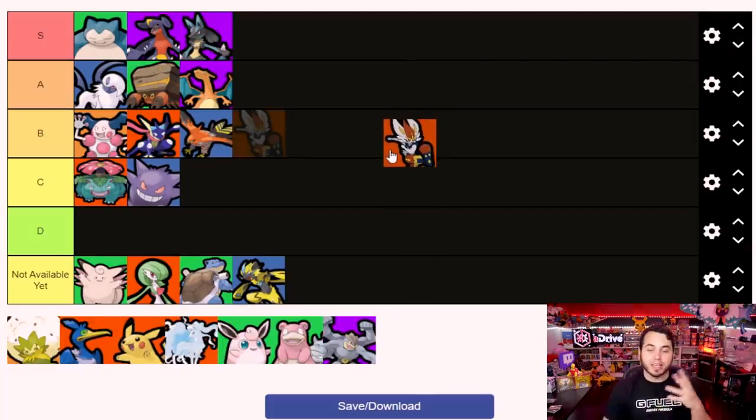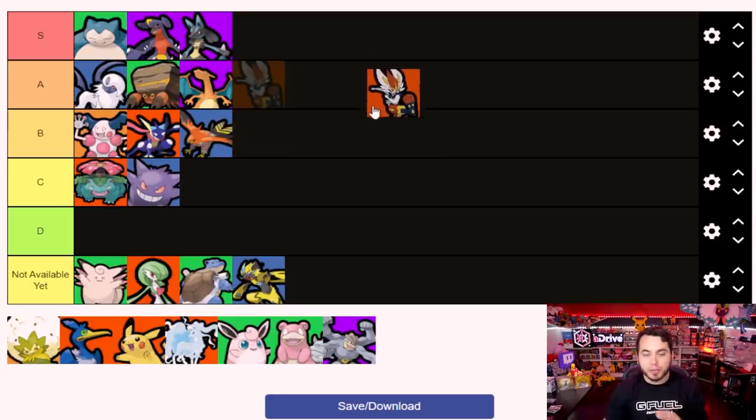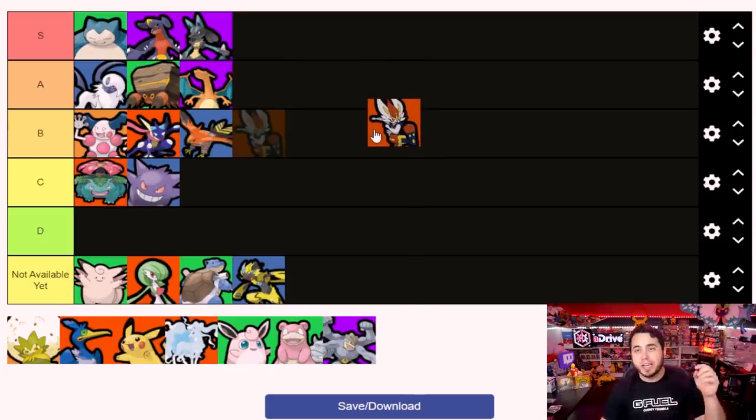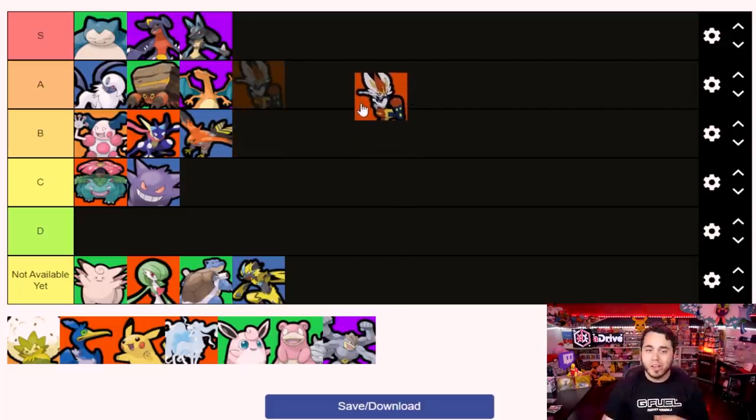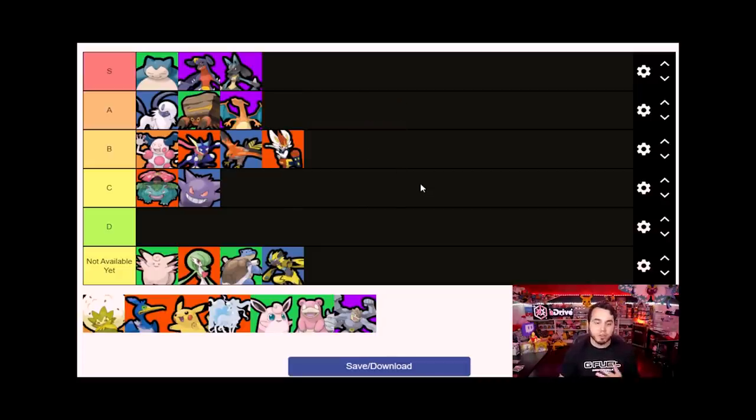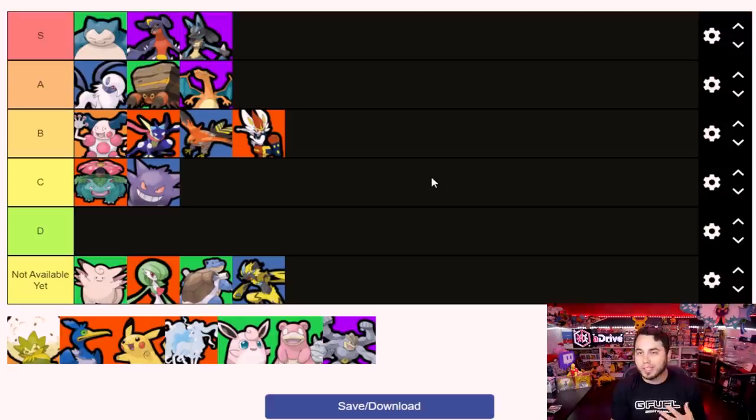Cinderace is an attacker with decent mobility that evolves pretty quickly - by level 7 you'll have Cinderace from Scorbunny. It can deal really cool damage, and the more times you hit the opponent up to three times, it starts to really stack that damage. You can use Blaze Kick to attack and then lunge back, and Feint to gain immunity for a bit. I didn't play a ton of Cinderace and there was nothing that really jumped out to me from it while playing the beta in terms of impacting the match from a carry standpoint.